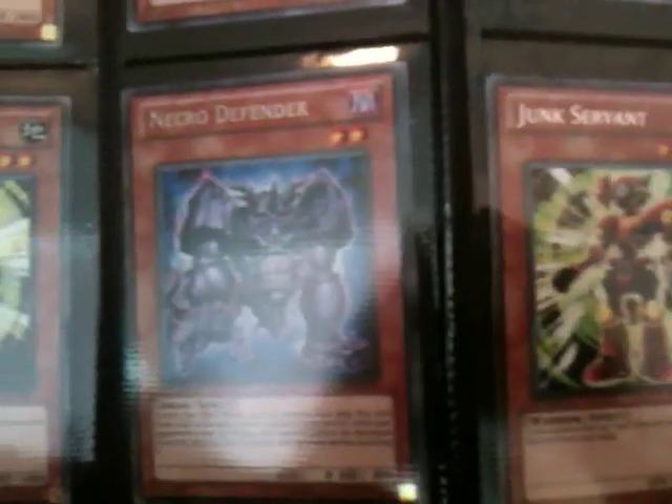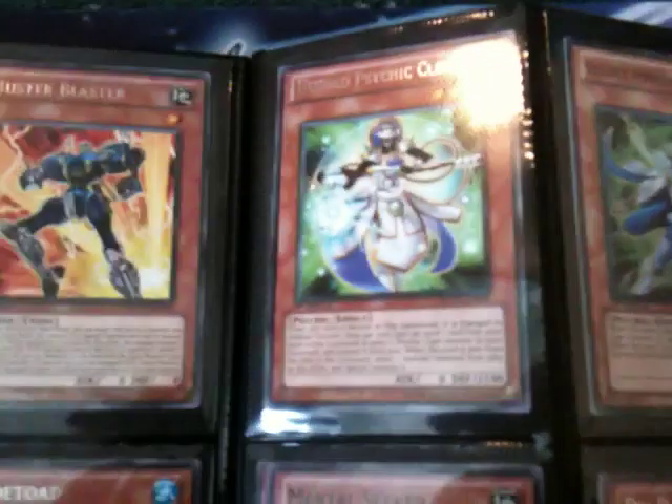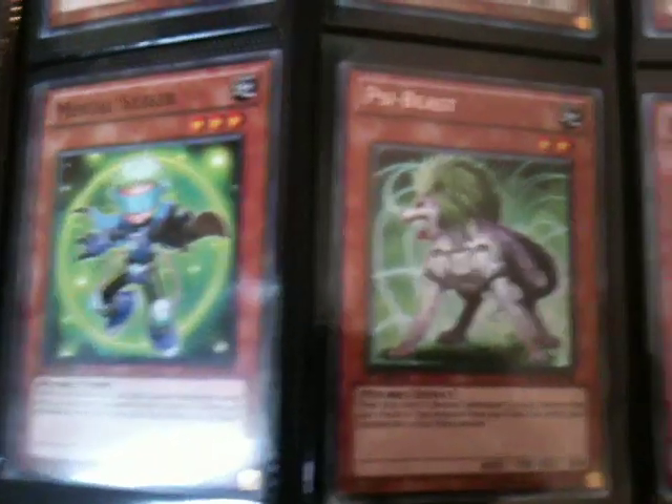I've got Buster Bladers, Hush Psychic Clerics, three Trade Toads, two Junk Servants and a Necro Defender — I think there's two Necro Defenders in there — two more Hush Psychic Clerics and a Silent Psychic Wizard, some Mental Seekers, a Psybeast, some Esper Girls, a Psychic Feel Sign, a few Brain Hazards, and an ESP Amplifier.